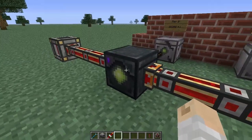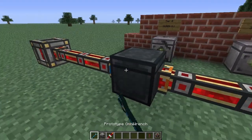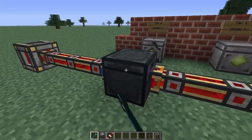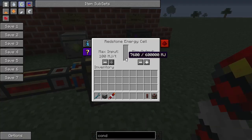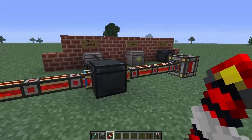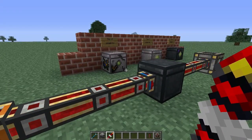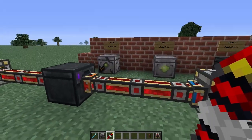The green dot will indicate where the output is, and it can be rotated. Once the green dot lines up, you'll see energy starts flowing into wherever you're outputting to. Pretty straightforward — a nice intermediate power storage system by SCT.